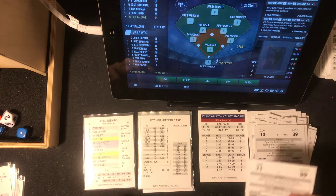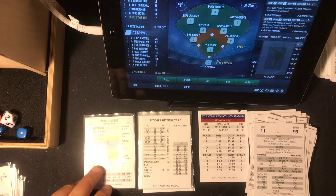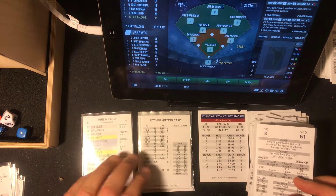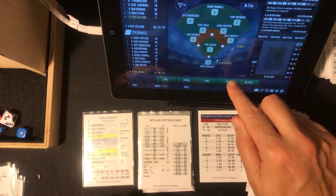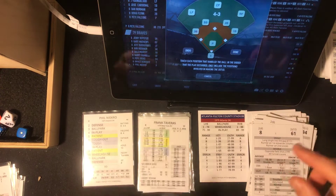It's going to be Pete Falcone leading off — he's a pitcher hitting card. Five, eleven — that's ballpark 34, that's wheelhouse. Wheelhouse 61 — that's out of range, a grounder to second. Royster throws out Falcone.